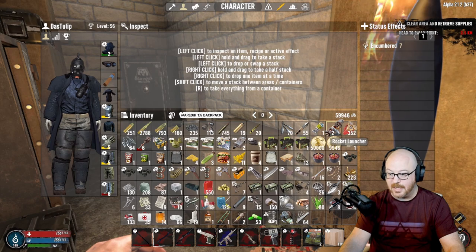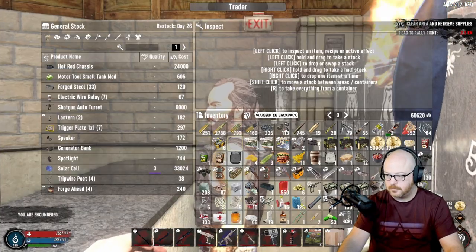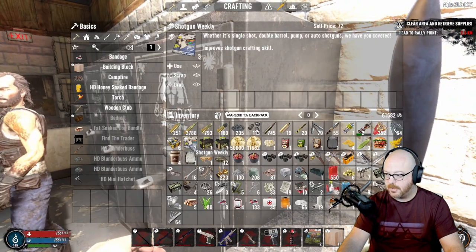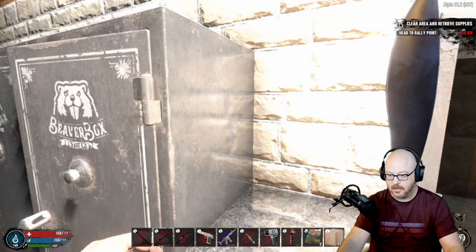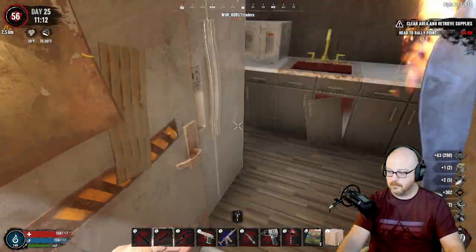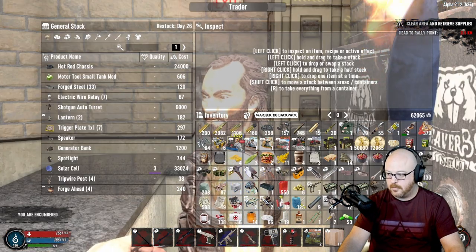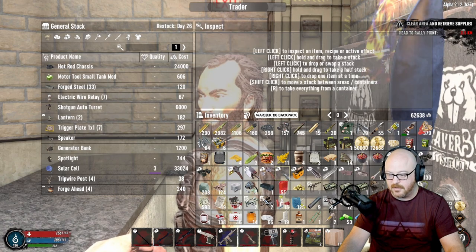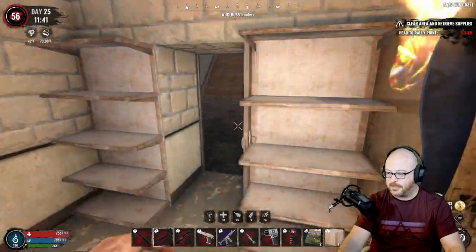We did get a tier two rocket launcher as well. Let's go ahead and sell again. Got some time charges, new merchandise daily, auto shotgun quality two - so majestic. I'm going to keep a muffled mod just in case and get rid of the others since we have plenty of the advanced. So many shenanigans - and I didn't even get the cash register. Okay, upstairs we go.